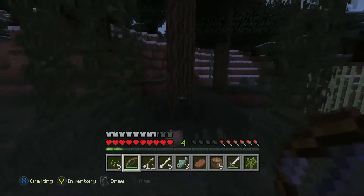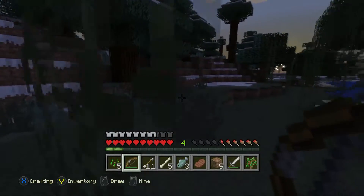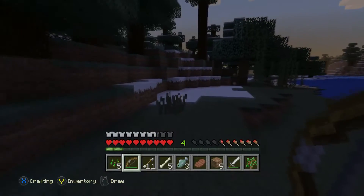Hello everyone, my name is Bane Howlin. This is Minecraft for the Xbox One. Today's achievement is going to be Archer — Kill a Creeper with Arrows.